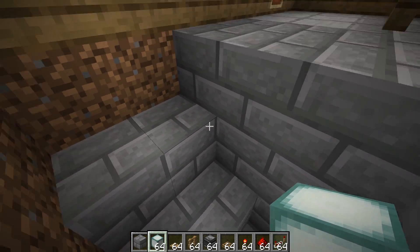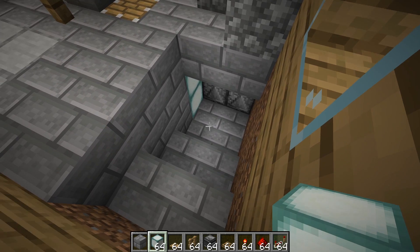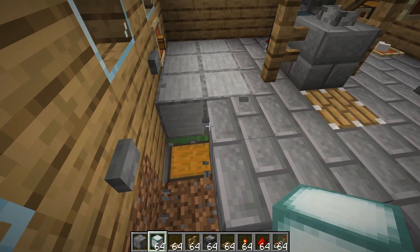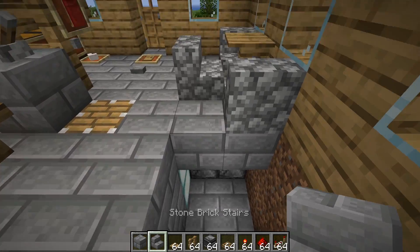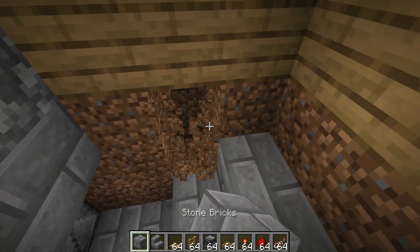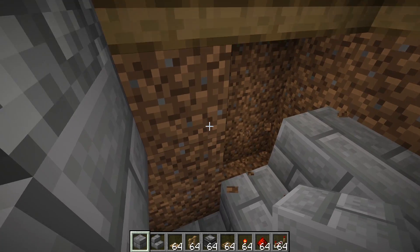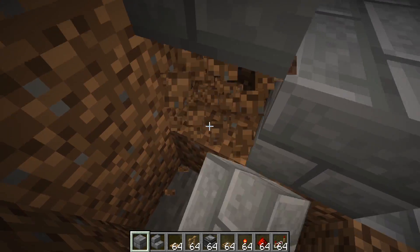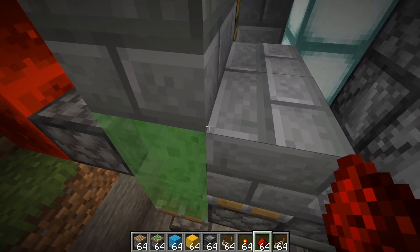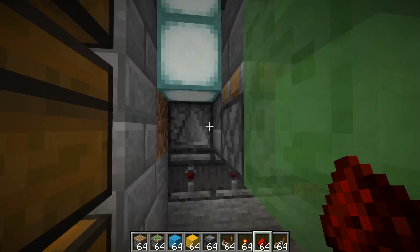I've set myself a bit of a challenge here. I really want to make a two-wide drop-down staircase in this area. But here's the issue — I have no space in this direction, and I also have no space in this direction. So I'm very, very limited with where I can go. I can build some redstone out the side here, and obviously I can go underneath as well, but it's going to be tricky.